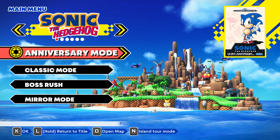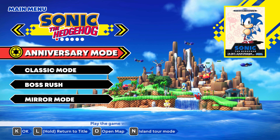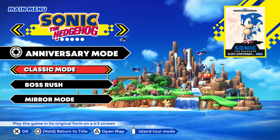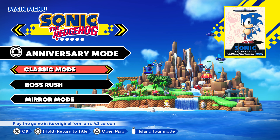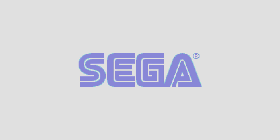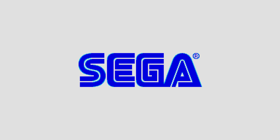Alright, quick tutorial on how to turn off the Spin Dash and Drop Dash in Anniversary Mode, and also the Spin Dash in Classic Mode — it'll be the same way. So if you do Classic Mode, you will only have the Spin Dash in Sonic 1, but not the Drop Dash. Let's hop into Sonic 1 Anniversary Edition.